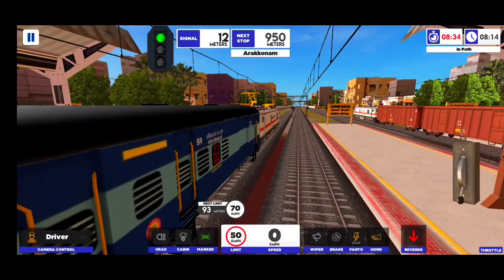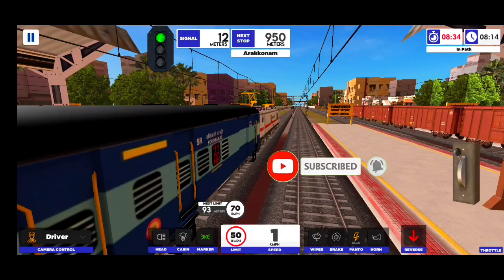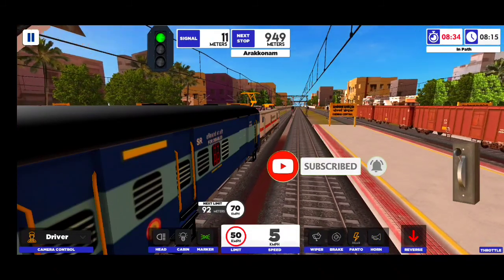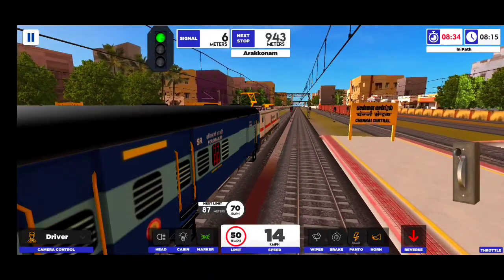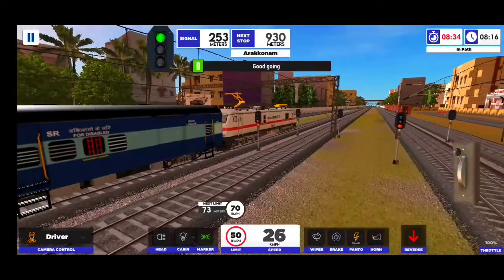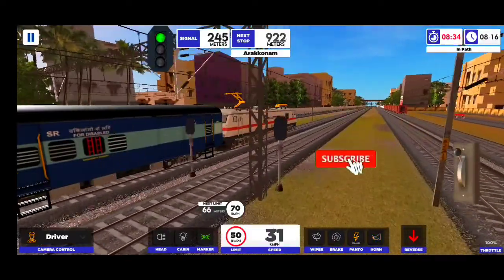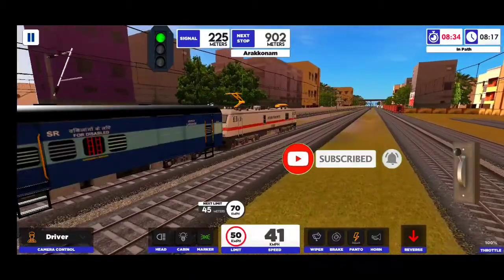Passengers, your kind attention please. Train number 121 Roots Express is scheduled to depart from Platform number 8.